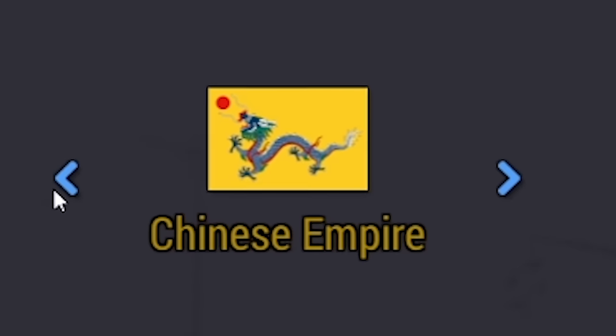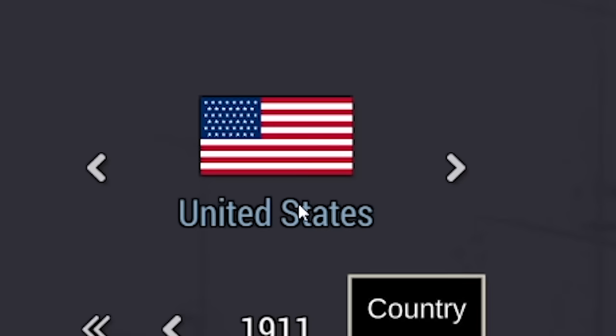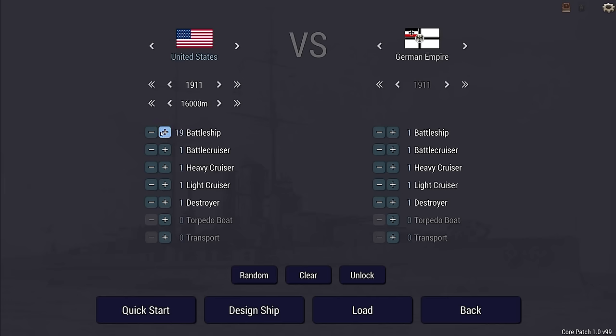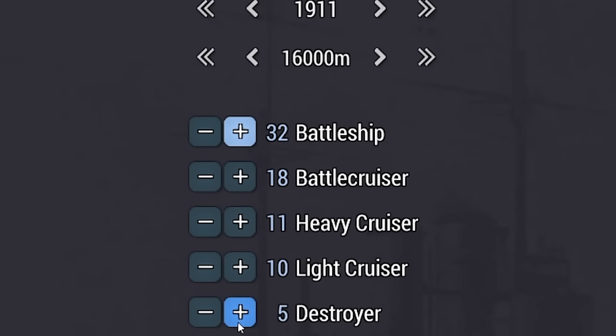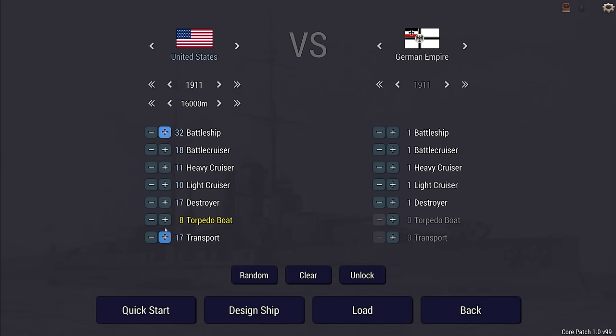You've got all the different nations you can choose. I really want to be the US, so let's put our side as the US and see who we're going to go against. We're going to do the United States versus the German Empire. You can select your ships — I don't know, what is too many ships? How many ships can you put in here? Is this going to destroy the game? Let's just see what happens when we spawn this many ships.